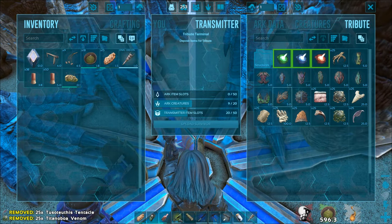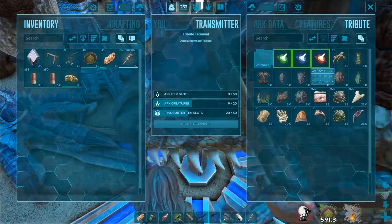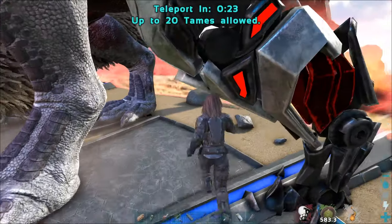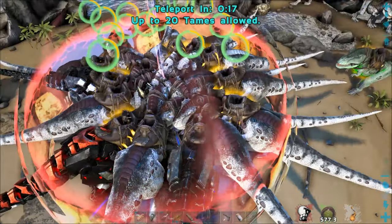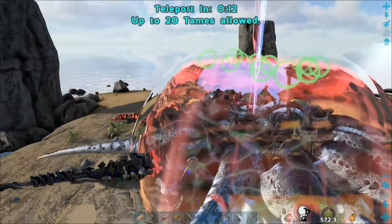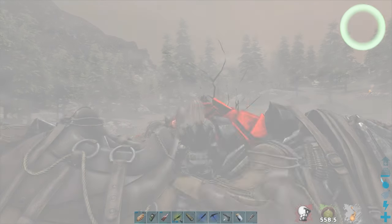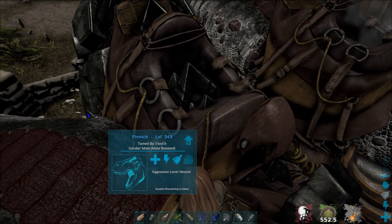Here we are going to try the alpha difficulty. When you place all the tributes inside the console terminal you will be able to start the arena. At the moment you activate it you will get a 30-second timer and also a bubble to indicate the teleportation area. Make sure everyone is inside it as anyone outside will not be teleported. When the timer is up, you will appear in the arena.